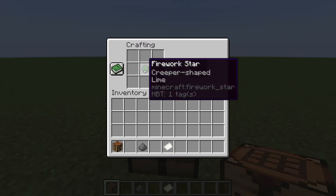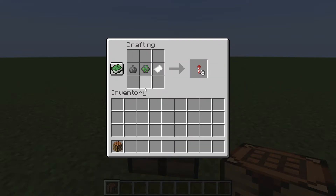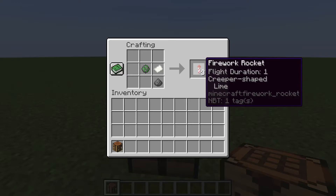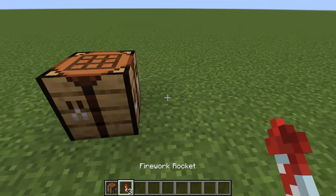Then with that firework star, you're going to put it in the middle, gunpowder in the bottom, and paper on top — you can arrange it however you want. And you're going to get yourself firework rockets. You only get three.